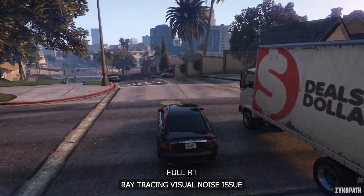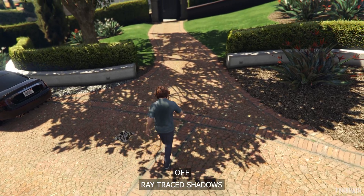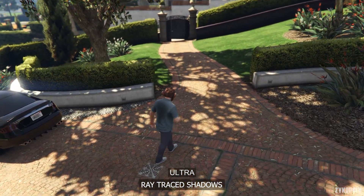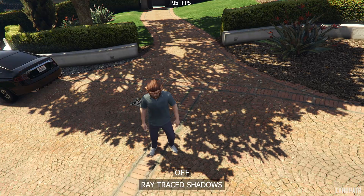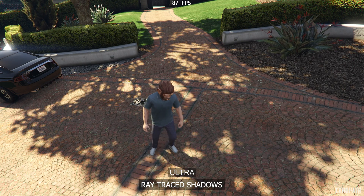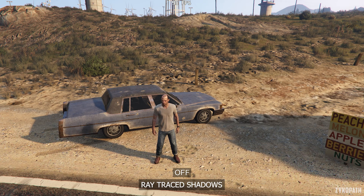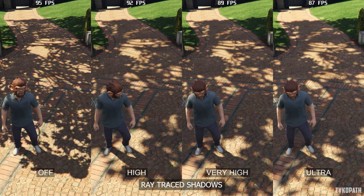Now let's get into the settings, starting with ray traced shadows. I would like to highlight that the shadow box issue is now fixed when turning on ray traced shadows, which really irritated me and many others with the legacy version — and with this version as well if you are not using ray tracing. As for the quality of the RT shadows themselves, it's just as one would expect: more accurate, softer, and more stable shadows. But increasing the quality above high doesn't really seem to make a noticeable improvement, except for grass shadows, which are disabled for some reason except on ultra. GPU performance-wise, it appears to have a small impact. So if you want to turn on ray tracing, RT shadows on high is the safe option, but you will lack grass shadows. However, I recommend turning it off entirely.